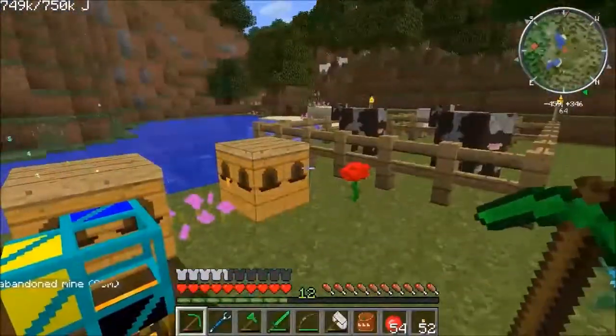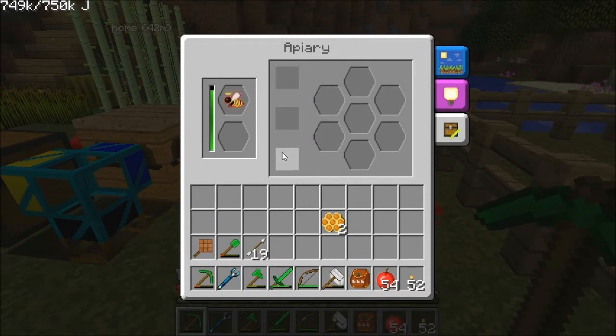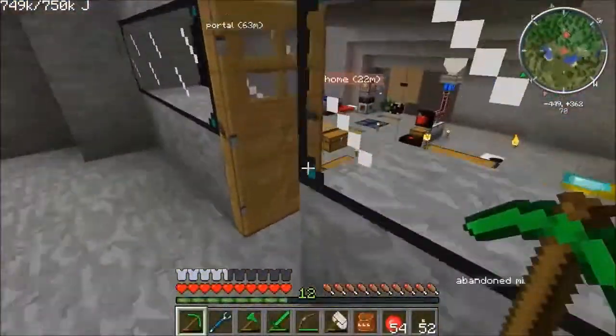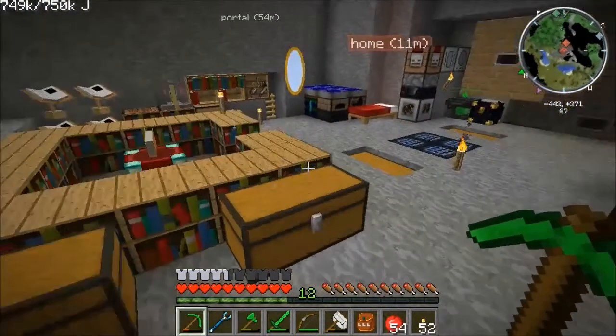We can increase the mutation chance by putting things called sole frames in here. There are different types of frames. The basic ones are: standard frame, impregnated frame, sole frame, and proven frame. The basic one is just sticks and string. Impregnated frames are sticks that have been put through a carpenter with seed oil. The sole frames are made using the impregnated frames and soul sand.